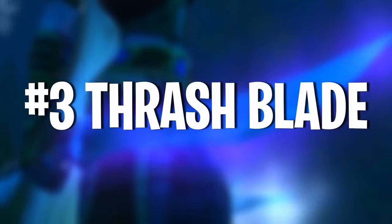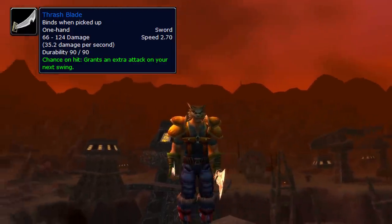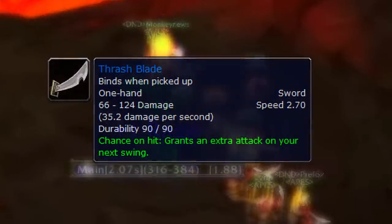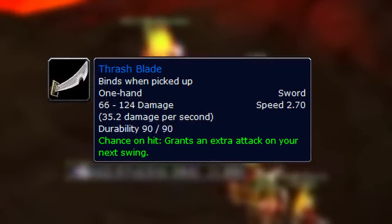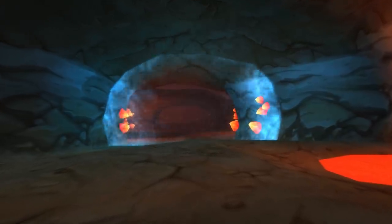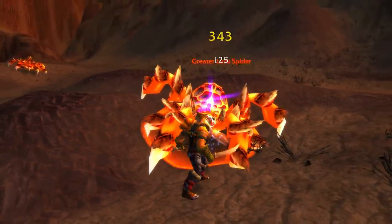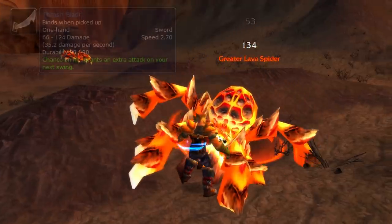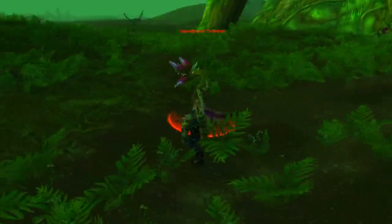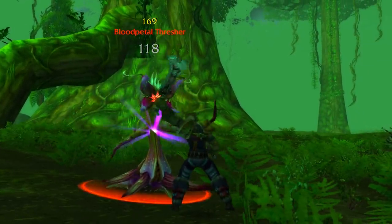Number 3 on this list is Thrashblade. This is an item you get kind of later on, in the late 40s to early 50s, but the item itself is extremely strong. In fact, I'm pretty sure that APES — the guild that first killed Ragnaros — had the vast majority of their melee DPS using this sword. So if it's good enough for them, it's good enough for you. You can get this way before level 60 from a quest in Maraudon. Both Horde and Alliance can get this. If you're playing a warrior or a rogue you definitely need to get this — not only is it an amazing main hand with insane DPS, but it also has a very cool proc that gives you an extra swing. It's like a mini sword specialization proc built into the weapon itself.